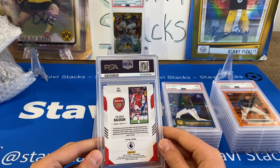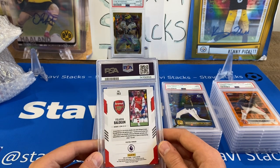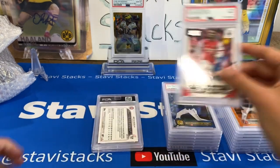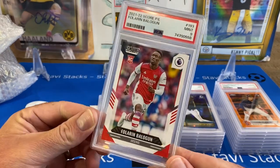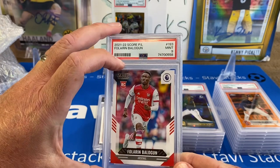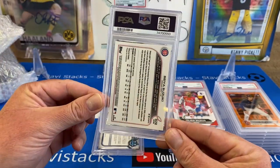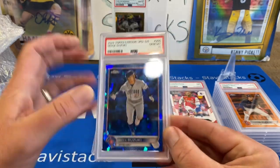We got a Folarin Balogun — public service announcement, rookie card: Folarin, you need to come to the U.S. I'm going to say it every time — play for the U.S., we need a striker. Just a base — a 9, base nine. That's his rookie card, and he's only in Score and Prism, not in Topps Champions League or anything like that, only Panini, and I think Futera as well, but Futera's a little harder to get. Seiya base Sapphire — a 10 on the true rookie Sapphire.